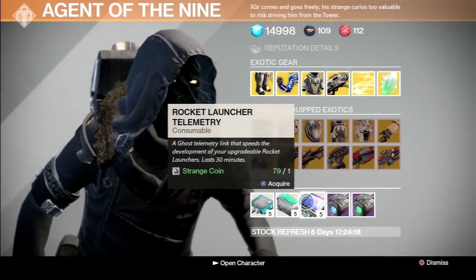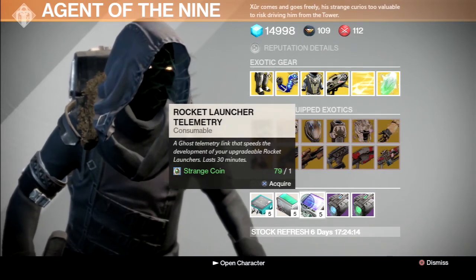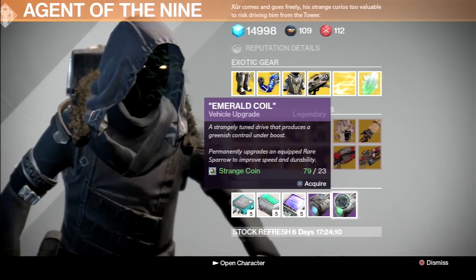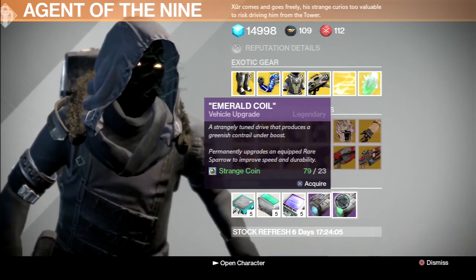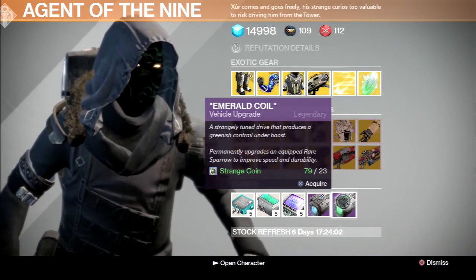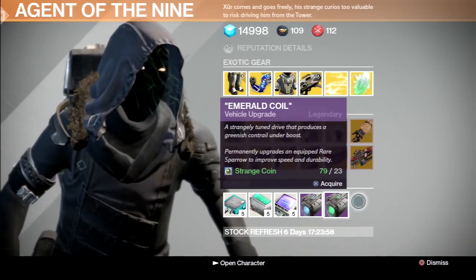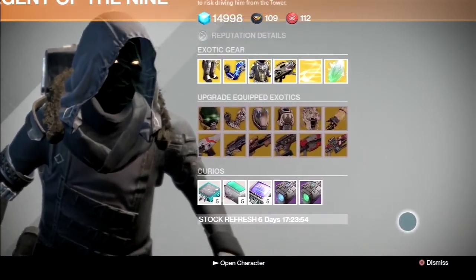For telemetries, we have Hand Cannon Telemetry, Fusion Rifle Telemetry, and Rocket Launcher Telemetry — nice for upgrading that Dragon's Breath, which you shouldn't buy. Our Sparrow upgrades are Plasma Drive and Emerald Coil. If you didn't know, these will upgrade a Blue Rare Sparrow and turn it into a Purple Legendary Sparrow. They're very pricey, but if you've got Strange Coins and want to blow them, there you go. And there's no Heavy Ammo Synthesis.